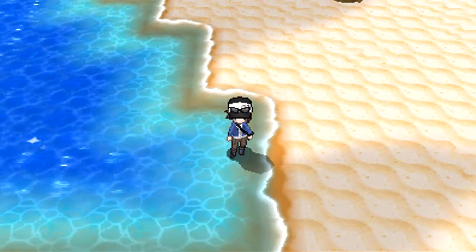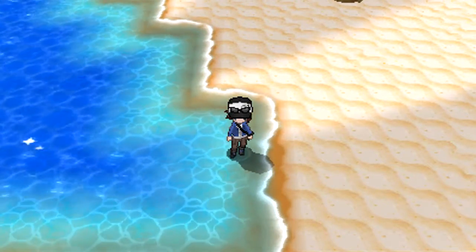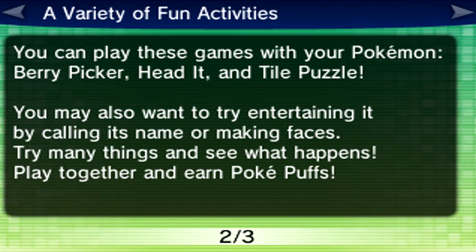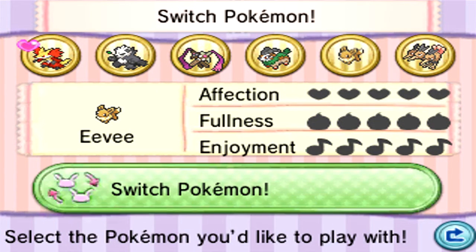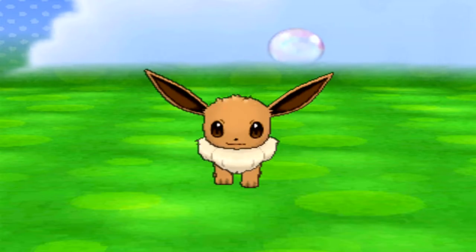Now, before we do anything else, I need to bring up something called Pokemon Amie. This is a function on the bottom screen — I waited all this time to show it off. It's basically a minigame for your Pokemon; you may have seen it in trailers. It lets you decorate your room and stuff, similar to Pokemon Dream World. And you're actually seeing the bottom screen right now. Something very important: our Eevee here is going to evolve by using Pokemon Amie.